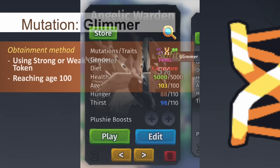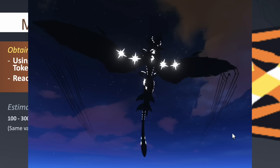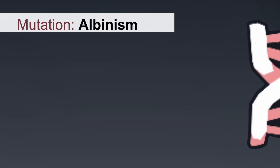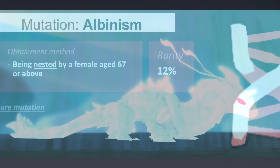The glimmer mutation changes patches of the affected species into a neon material, which will be different to the shimmer mutation. The affected creature will appear completely white aside from its eyes, which will exhibit a reddish pink colour.